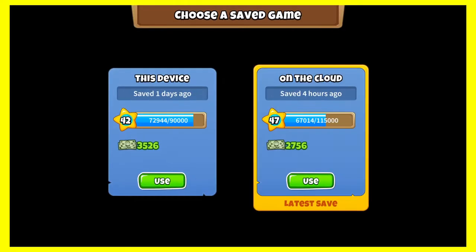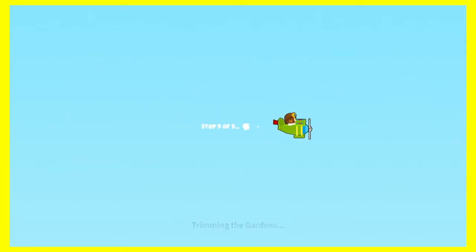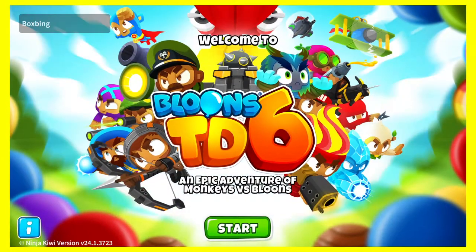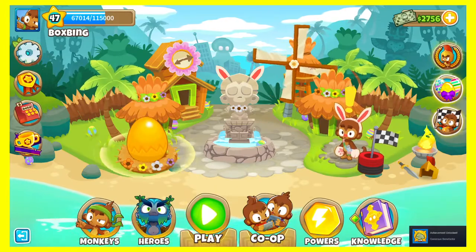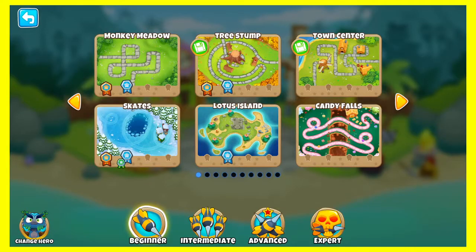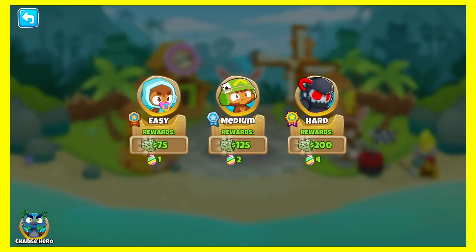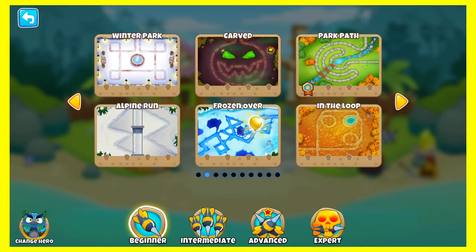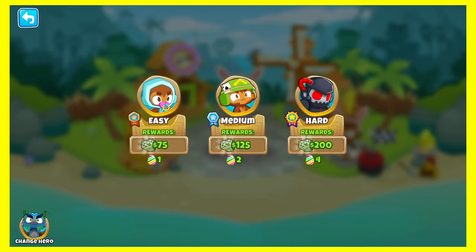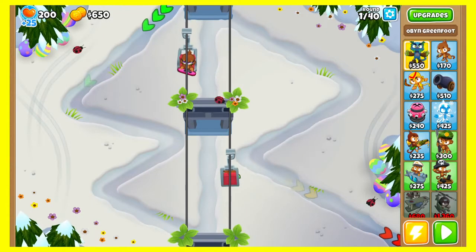Alright, let's hit start. Hi Ninja Kiwi, okay there we go, start. We wanna choose a map that isn't yellow, and one that presumably we haven't beat. Winter Park — no, Winter Park's not a good one, let me find one that's good. Alpine Run — we can do easy, standard, let's get into this.